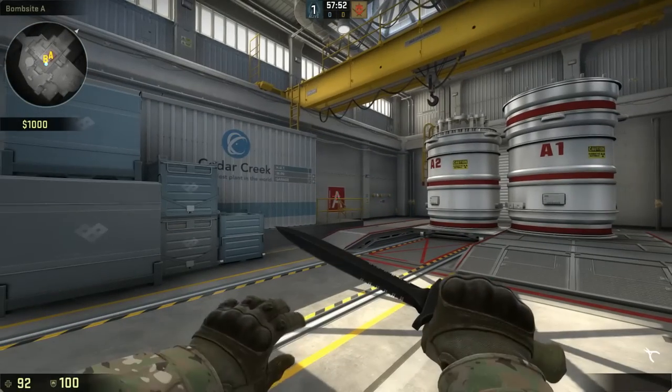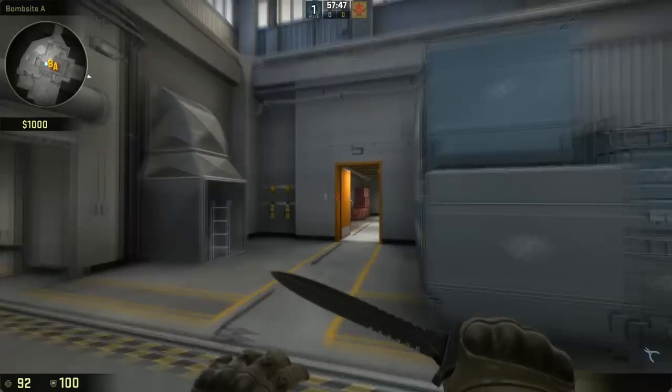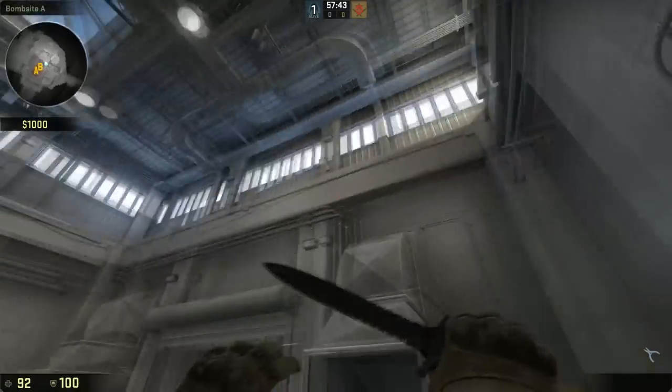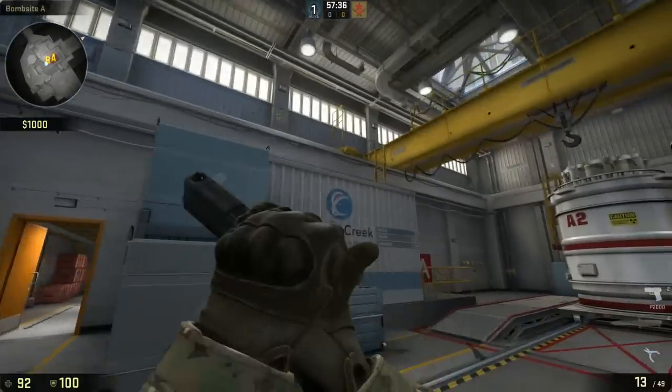Upper nuke used to be holdable by literally two people because there were so many places to check. With the removal of the ability to stand on those ledges, that just opens up the bomb site so much easier. You can definitely flash through these bars as well.